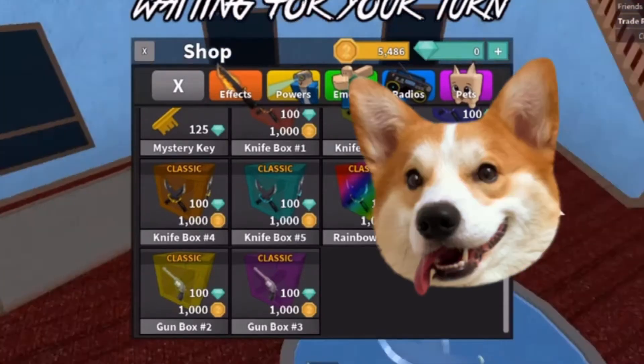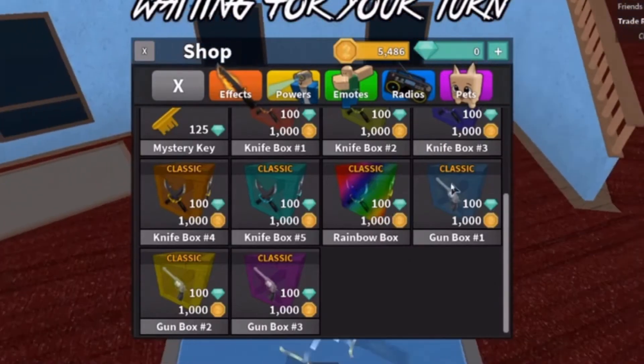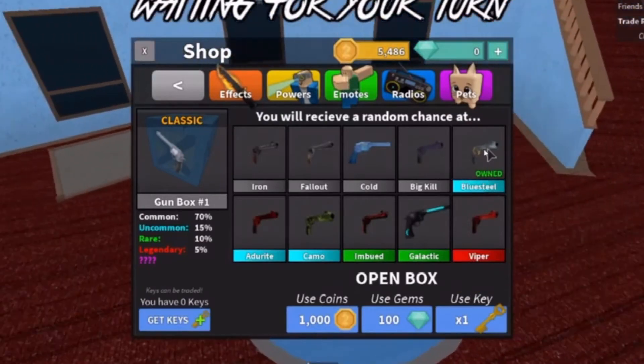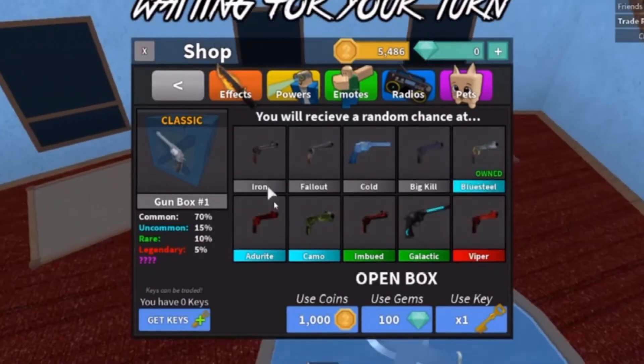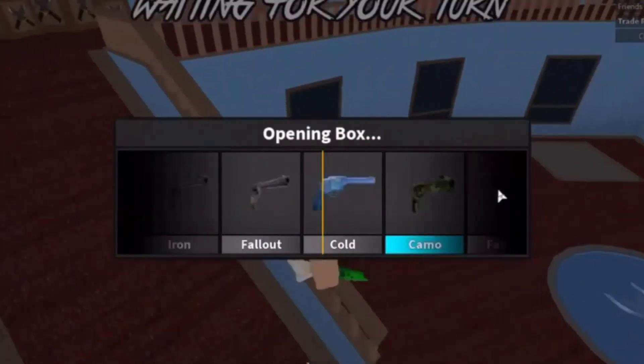You might hear my dogs in the background — they might randomly bark at some point. So anyways, let's get into the unboxing. We already have blue steel, so let's hope we don't get that. These look pretty good, except these kind of look like the basics, so let's open it.